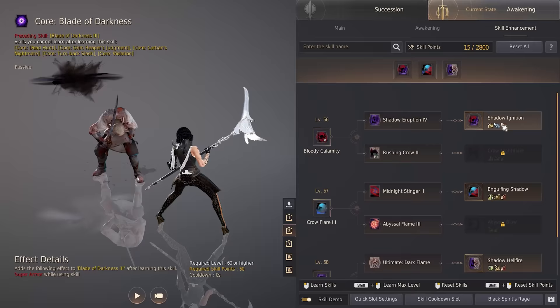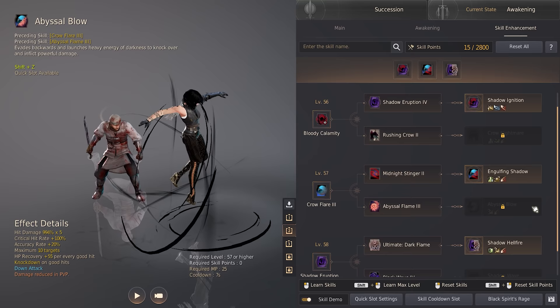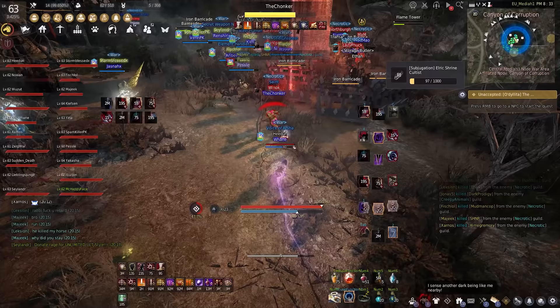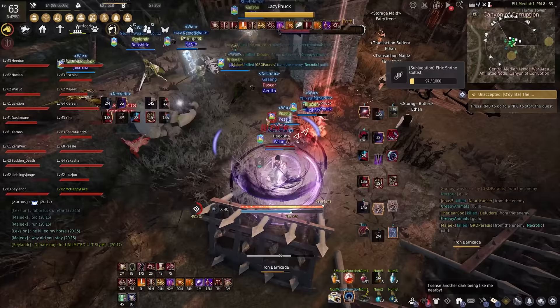For 1v1, I can't really give you the best single choice because I just change it depending on who I'm fighting. I'm likely using Engulfing and Shadow Ignition, but for the rest I switch around a lot — just pick whatever feels best for the matchup. For group fights I have a different setup: instead of Shadow Ignition I've been using Crow Nightmare, and I really like it. It adds extra safe mobility with surprisingly good damage. Unless the fight is very small, I also tend to run Shadow Hellfire for the same reason.